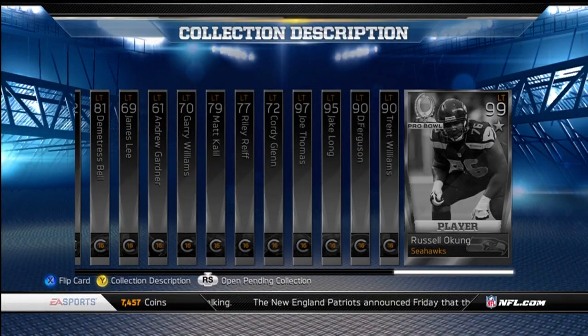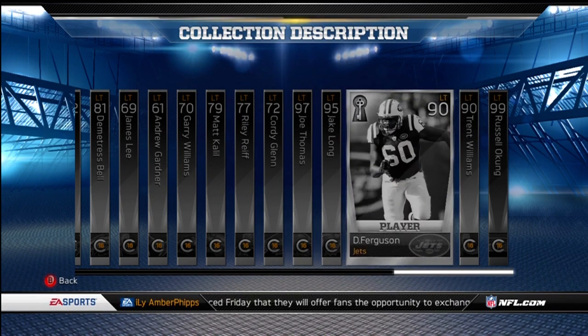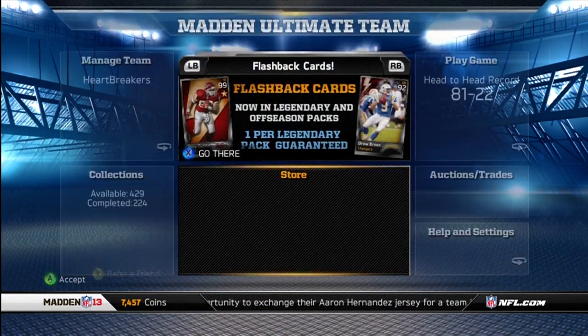This collection's pretty easy. They left out Joe Thomas, which makes this collection a whole lot easier. I'm guessing the key, DeBrickashaw Ferguson, is decently rare. Probably going to cost you a lot, but let's go check that out.